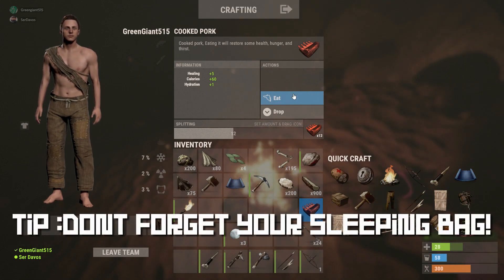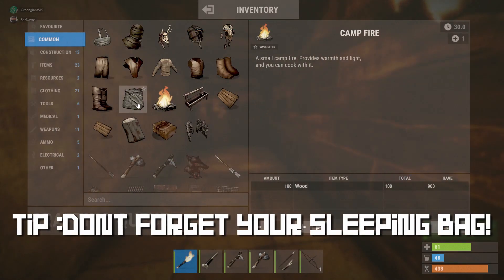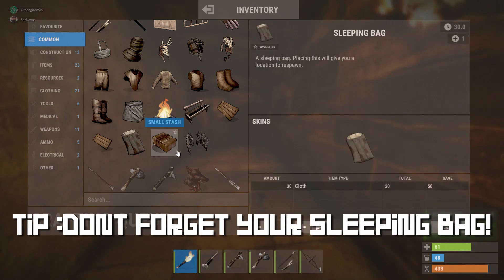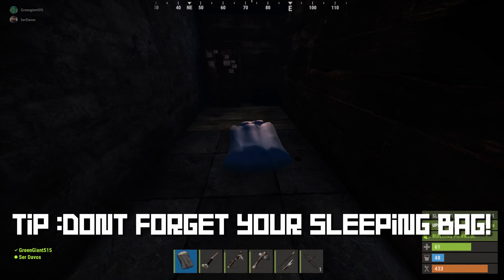You're always going to want to make a sleeping bag immediately and place it down as soon as you have your base. That way, if you die during the process or while you're away from your base, you will always have a respawn point.